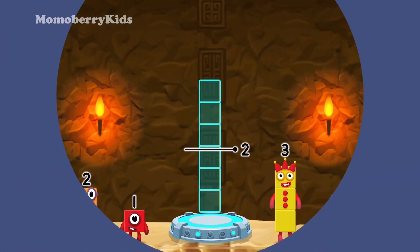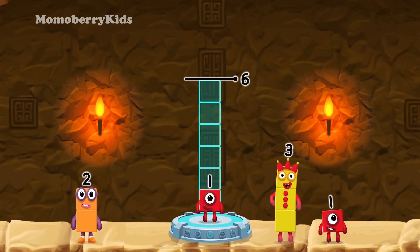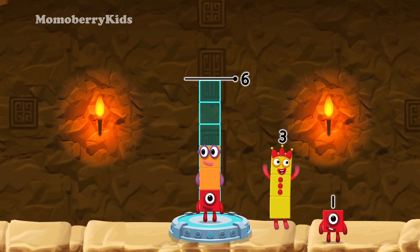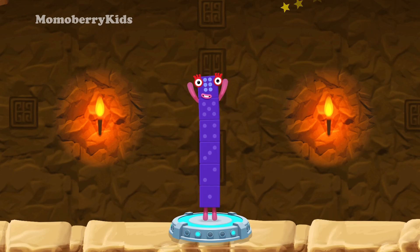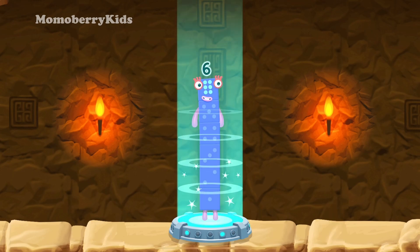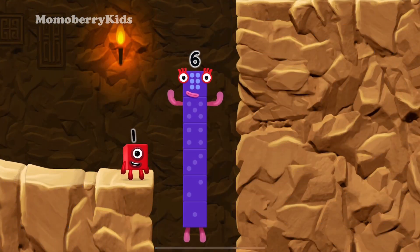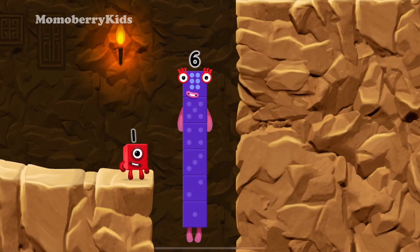Add number blocks to make six! One, one, one, two, three. One plus two plus three equals six! I am six in the mix!